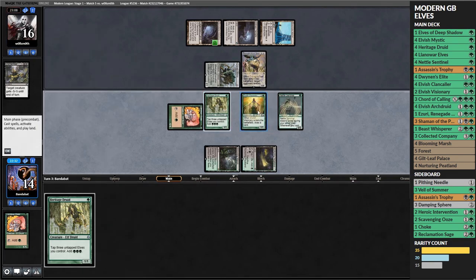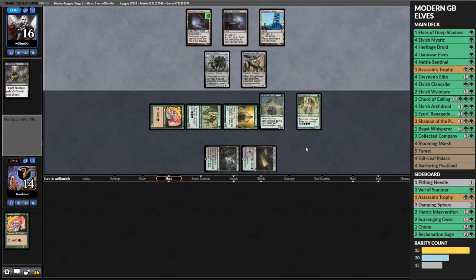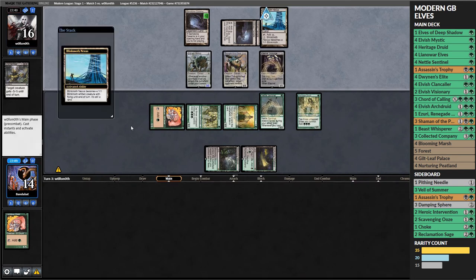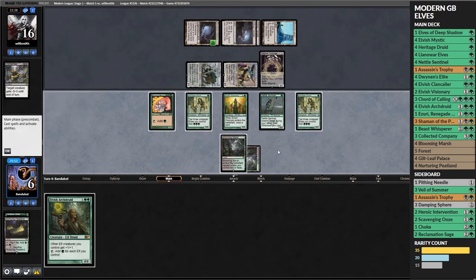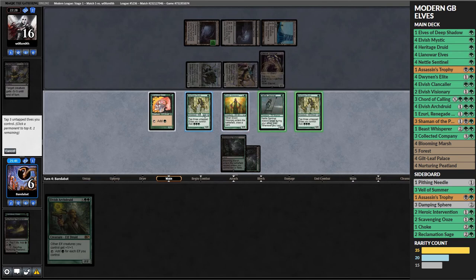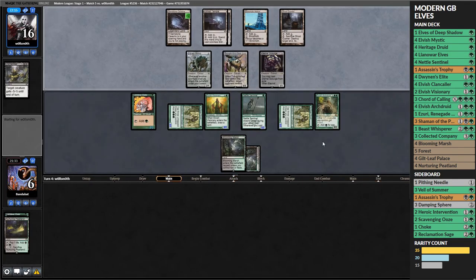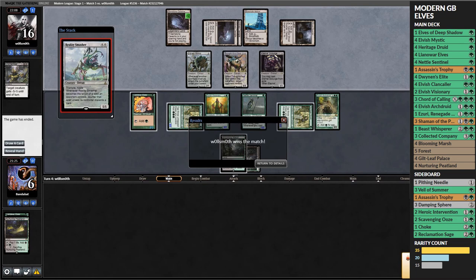I stick it out and play Elvish Visionary, Nettle Sentinel, managing to dump my hand - but their threats are just bigger. With another Eldrazi Temple they're at Reality Smasher mana, but fortunately they don't have one just yet. The Eldrazi Mimic and Thought-Knot Seer keep pressuring us. We do draw an Archdruid, which is nice and means we can pose a bit of a threat if they overcommit. But they just draw a Reality Smasher and we have no way of winning with this many big threats - we have one chump block and scoop.